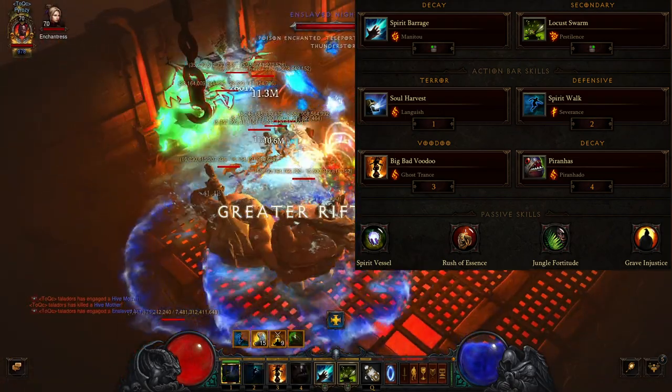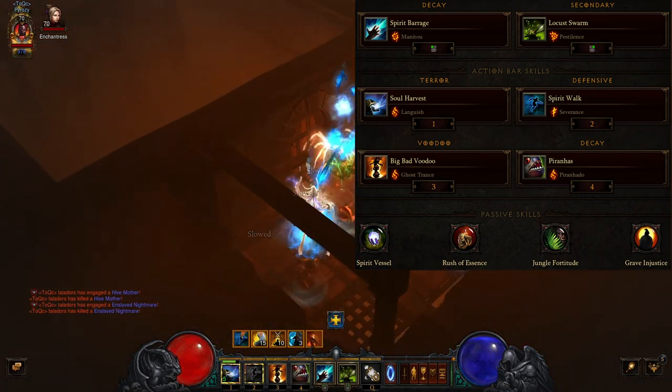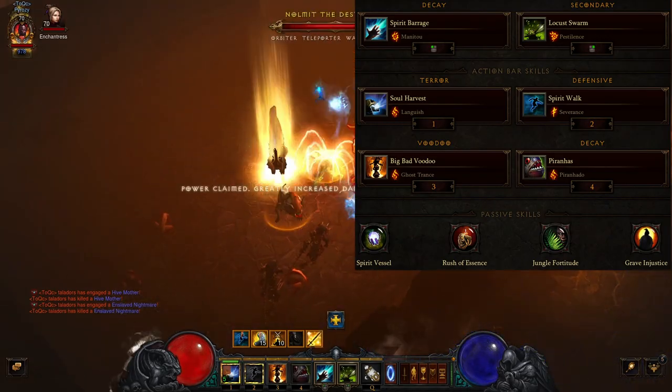For the passives, because it is a very squishy build, I would recommend taking Spirit Vessel and Jungle Fortitude, Grave Injustice for the resets, and for the last one you can either take Rush of Essence for infinite mana or Confidence Ritual for more damage.